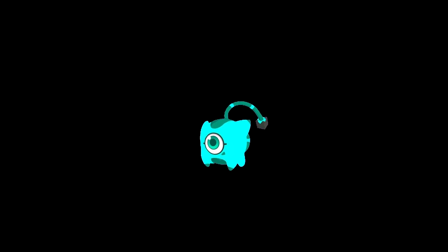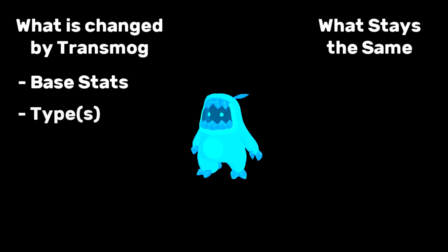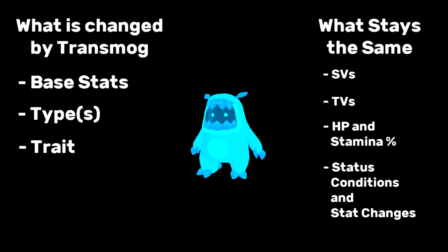It's important to know specifically what Mimit gets when it transforms. It copies the base stats, types, and traits of the Tem it's transformed into. However, it keeps its own SVs, TVs, and HP and stamina percentage. It also doesn't copy any positive or negative status conditions or stat changes that the copied Tem had.